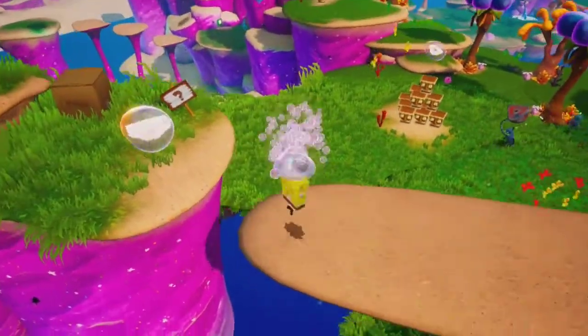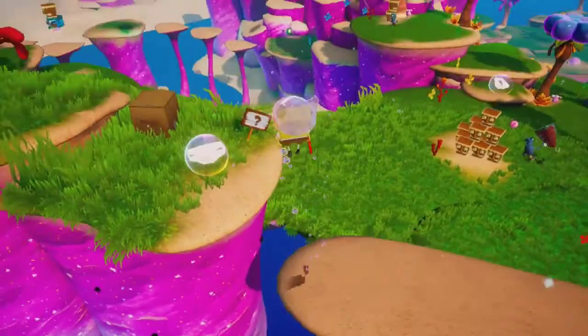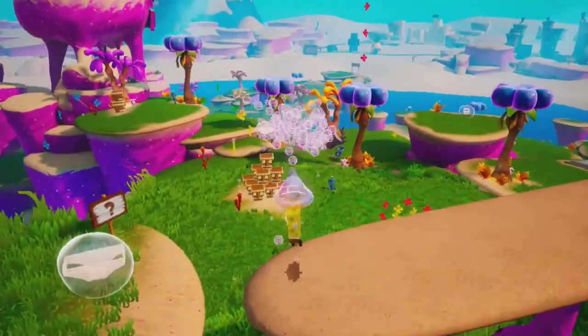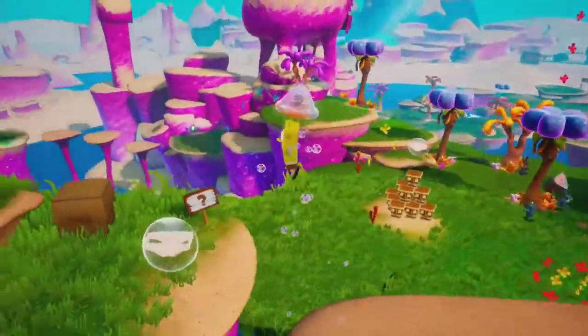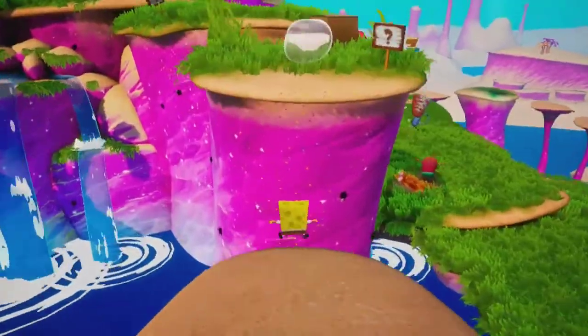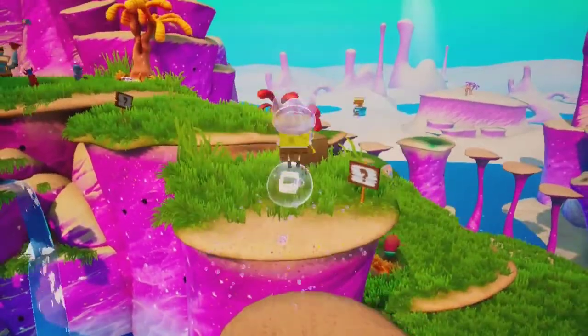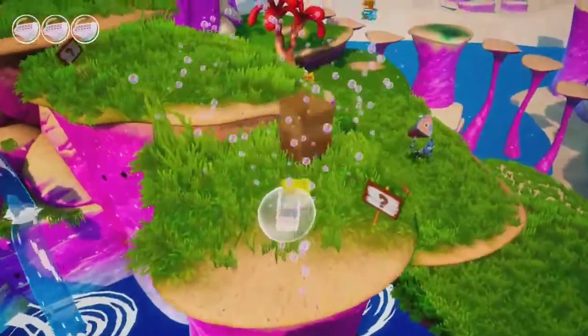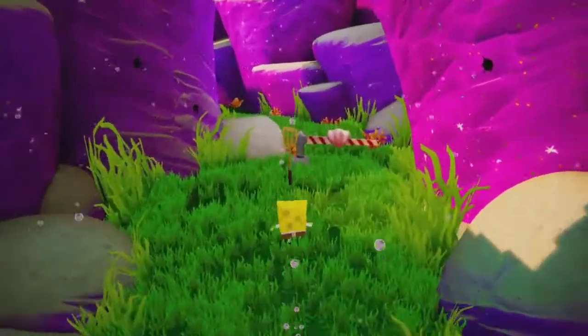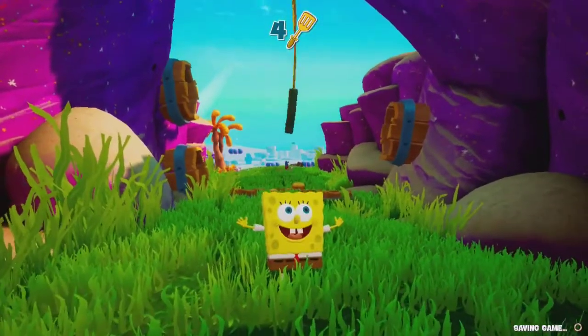Then I'm immediately greeted by a platform that lowers when standing on it. By bubble bashing repeatedly it can raise, but finding the right place to stand when jumping is tricky — I meant pixel, apparently. I'll take it. This awards me with my fourth golden spatula. They're not going to be easy to get from now on, so I will cherish it.